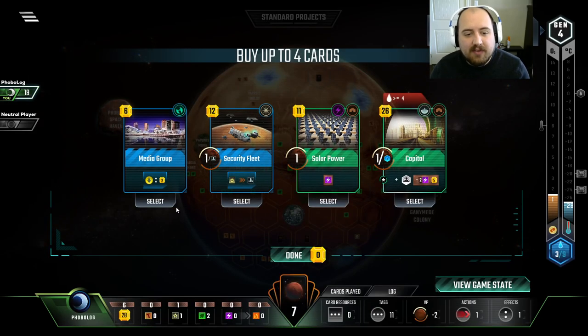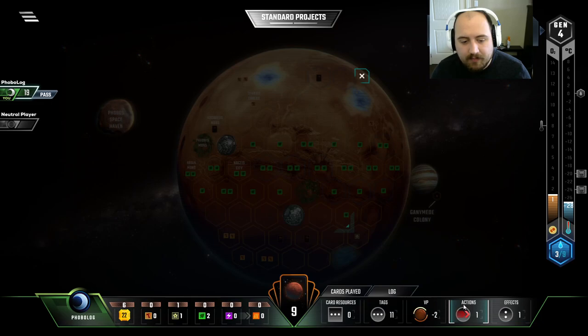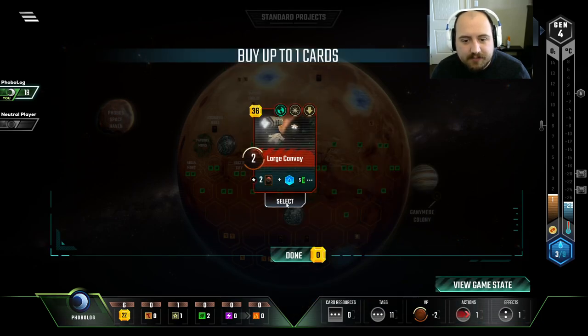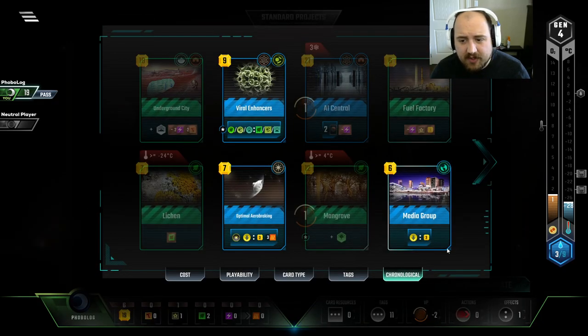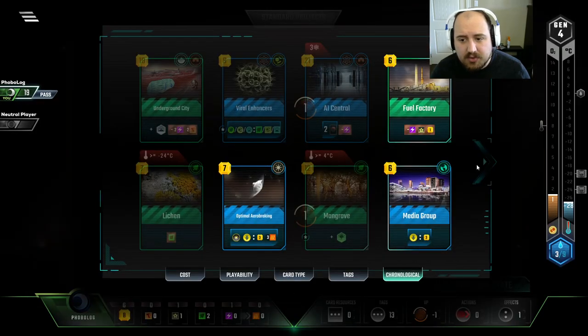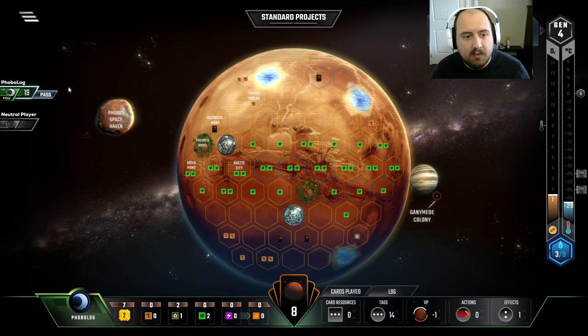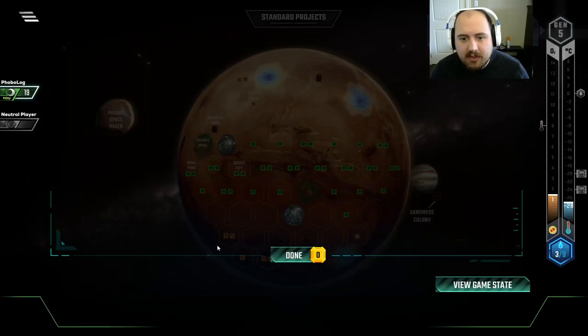Runs like this, you definitely can wait, especially when you get Media Group. There's no question my run would have been amazing had I just not played those cards. Solar Power is good because we know we need energy. Large Convoy — perfect. Solar Power into Fuel Factory gets us more Titanium, more production, more good times, really.